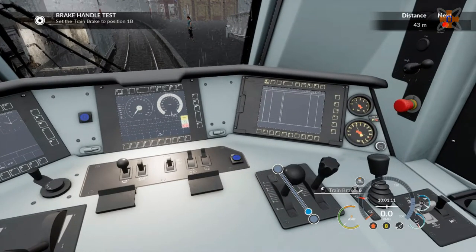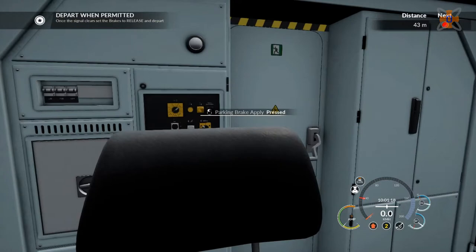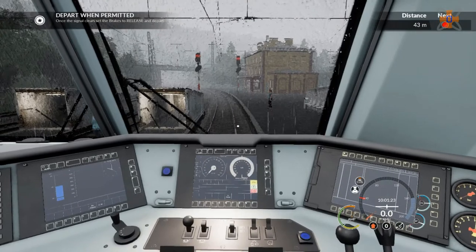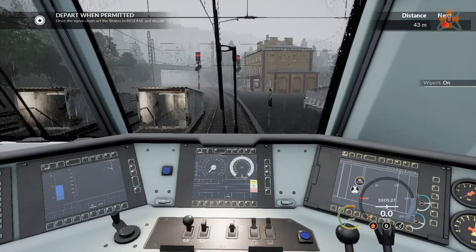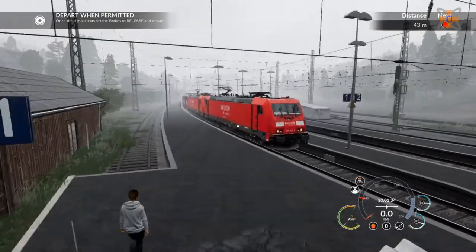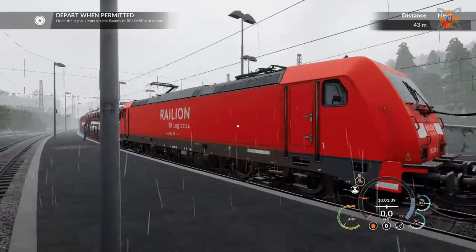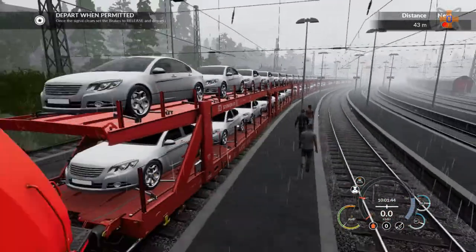Set the brake position to 1B. And once we're done, we can now depart. Remember the parking brake this time. Brakes are released, and once the signal ahead of us goes green, then the wipers on just for the sake of the rain, then we'll be able to go. Back in Train Sim World today, we're in the DB BR 185 — in fact, we're in two of them — the Railion DB Logistics livery. We should be alright for service today.